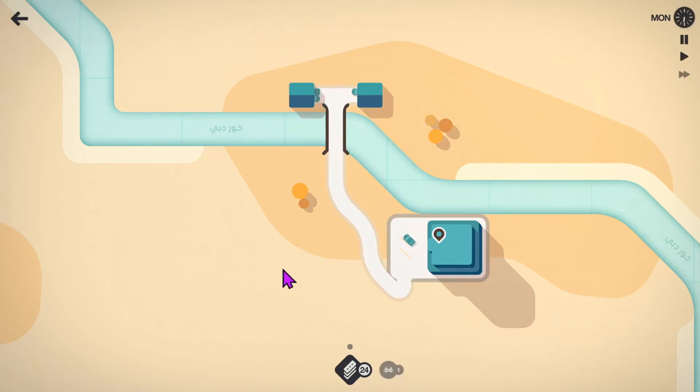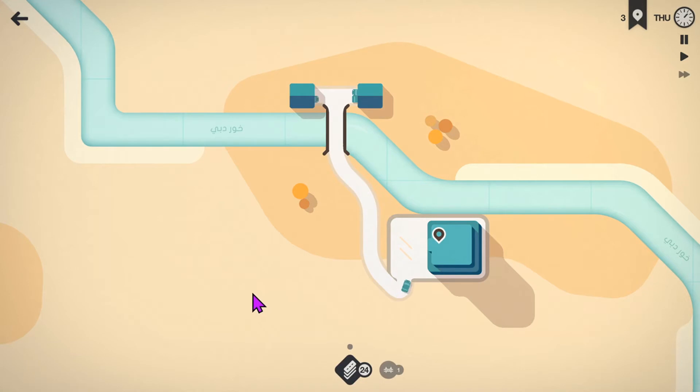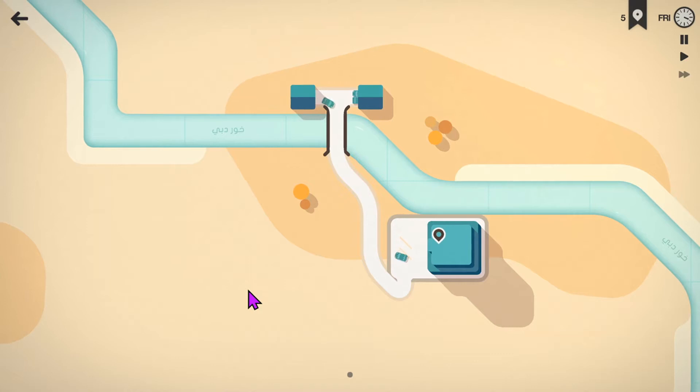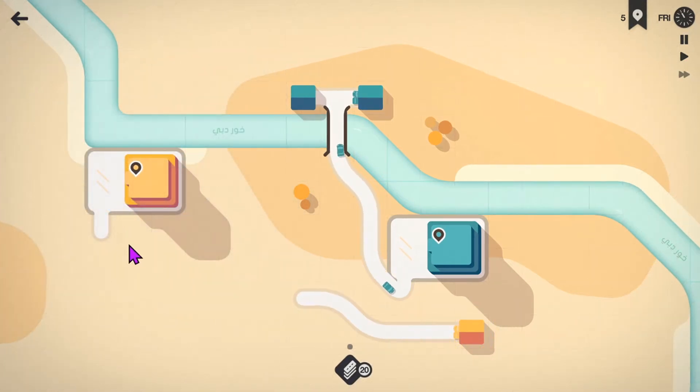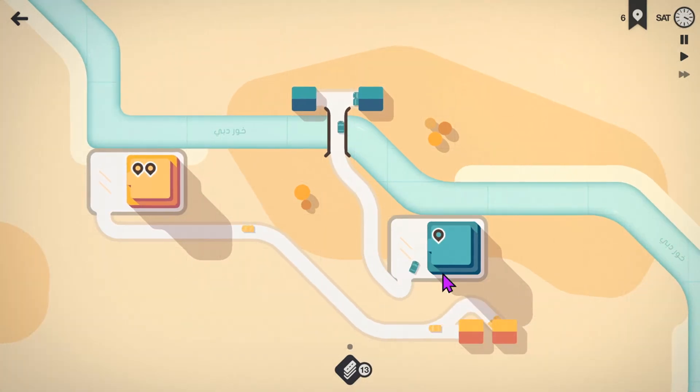I'm going to hit that fast forward as we like to do. Going to get him to hug the river there. So obviously with no motorways it's going to be impossible to keep everything segregated when we get further down the line. We do start with two bridges — we've used one already. We get double the number of roundabouts, so we need to be really clever about how we utilize them.